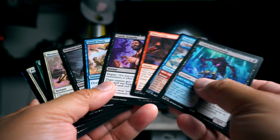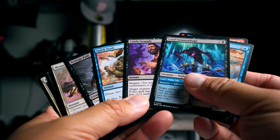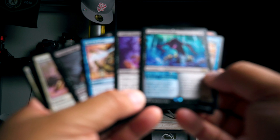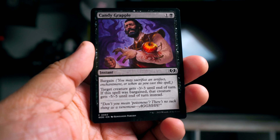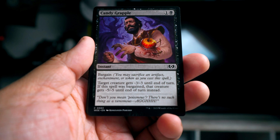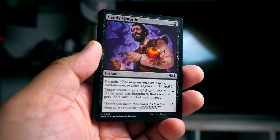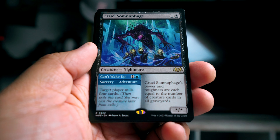It's hard not to pick Candy Grapple, it really is. Cruel Somniphage is really great too and it's a rare versus a common, but I think I would just take the Candy Grapple. This is gonna get eaten up really fast by anyone else who sees it - it's a great removal spell. We're gonna take that.